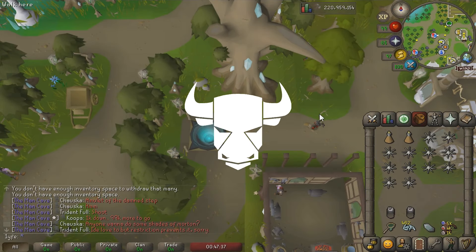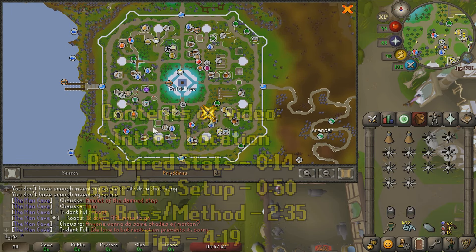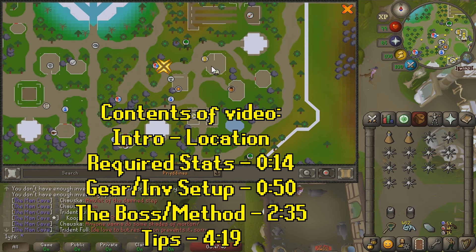To start off this video I'm going to be showing you where Zalcano is located. This is the city of Prifddinas and Zalcano is conveniently located beside a bank right here.